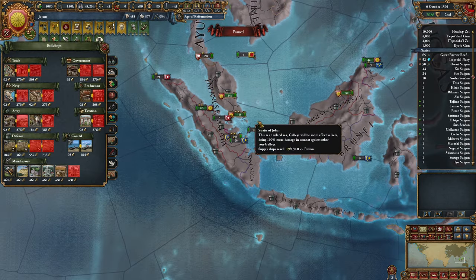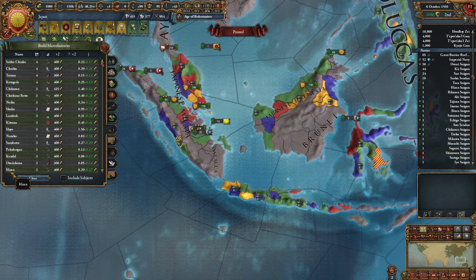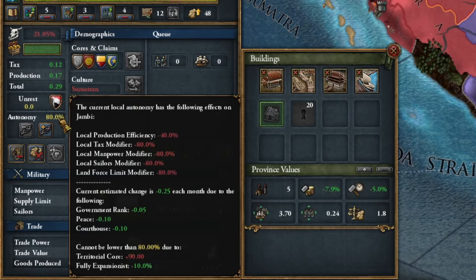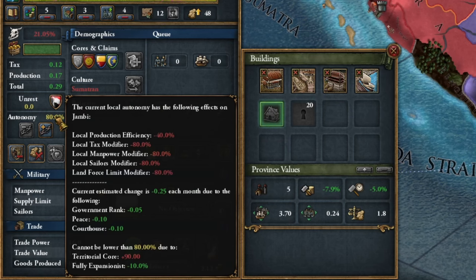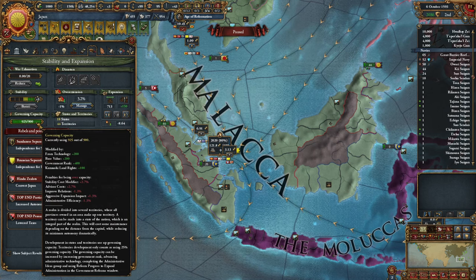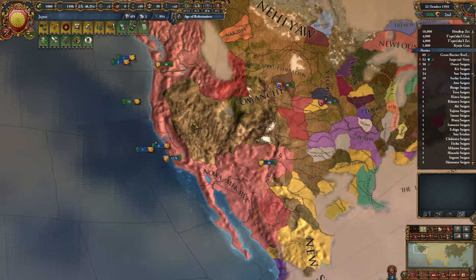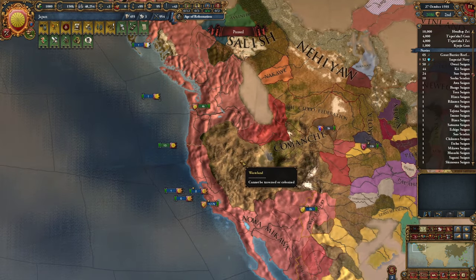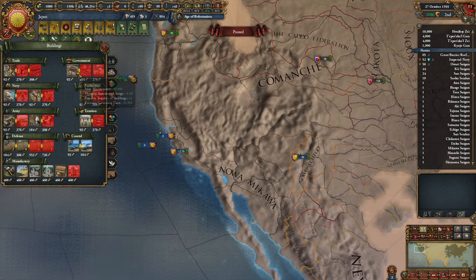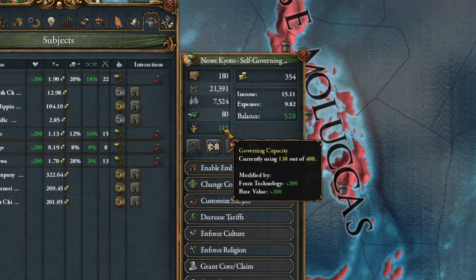Regarding regular buildings and manufacturers in trade companies, there are two, maybe three worth building. First, courthouses — every other province should have this development. Second, manufacturers. It's not usually worth building production buildings, but manufacturers are worth building because autonomy reduces their effectiveness by 80%, except for production. If you have issues with governing capacity, only build trade companies in provinces with trade bonuses — leave the rest as territories. As for developing colonies, currently colonies are very powerful — it's worth building both manufacturers and production buildings, even taxes. Remember to protect your colonies, especially if they are large. With courthouses, they also have a governing limit — if exceeded, the colonies will go bankrupt and won't be able to handle it on their own.